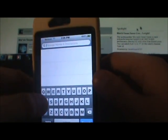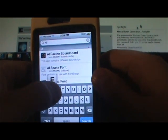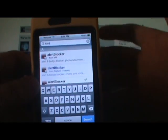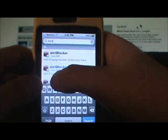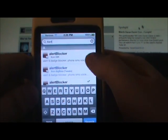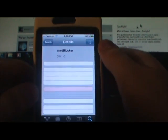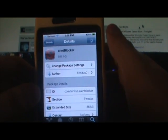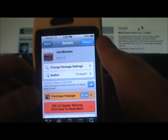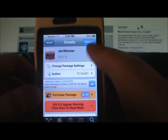Just search 'alert blocker' and it should come up. I have three of them - this one is from the BigBoss repo and it just came into Cydia a couple days ago, maybe even yesterday. It's definitely paid from the BigBoss repo, but I used the insanelyI repo to get it for free.